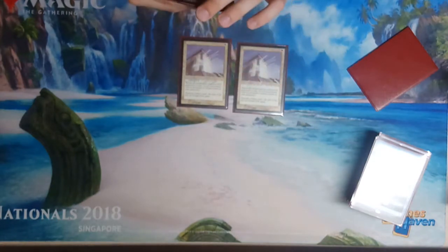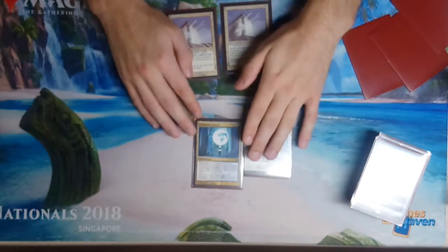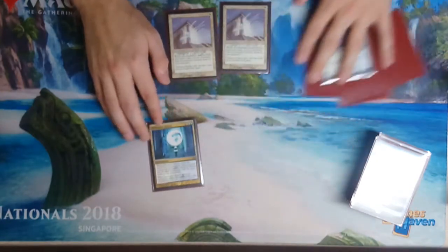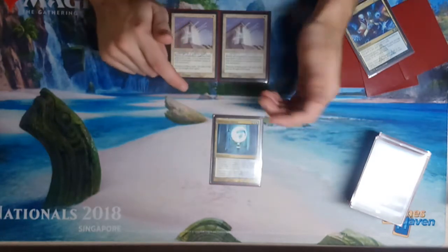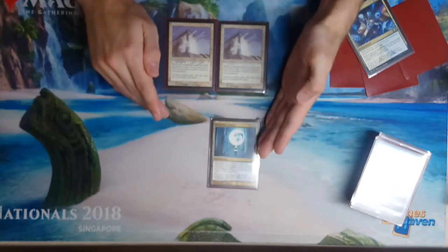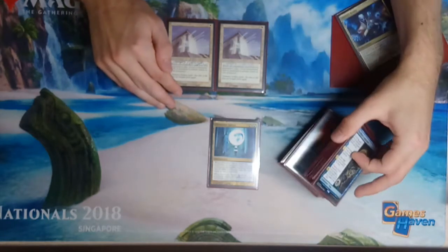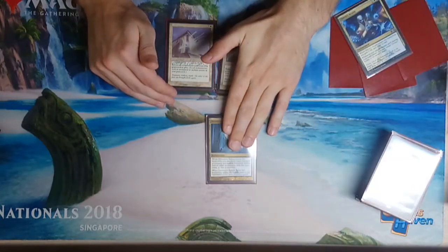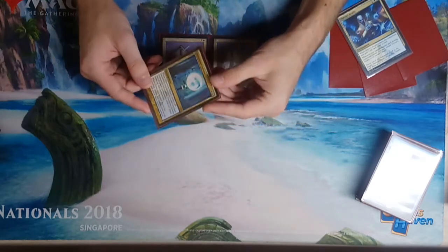The remaining main-deck spells: one Detention Sphere and one Dovin's Acuity. Detention Sphere is a nice catchall like Council's Judgment — and again, if your opponent kills it because it's an enchantment, that stacks up your Replenish power. I'm also playing Enlightened Tutor in the sideboard, so having the option to tutor for Detention Sphere can be good in some situations. Dovin's Acuity is three mana, when it enters you draw two cards, and when you play an instant in your main phase you can return it to your hand — a kind of mini card-advantage engine.